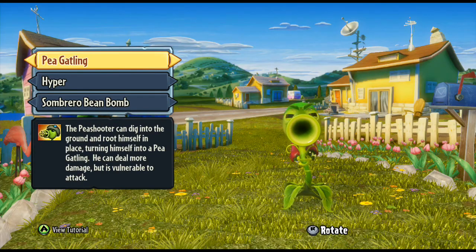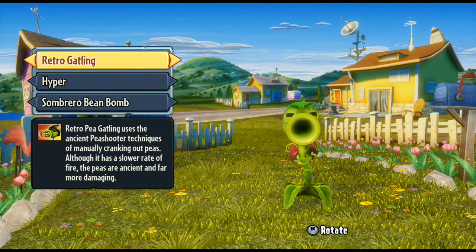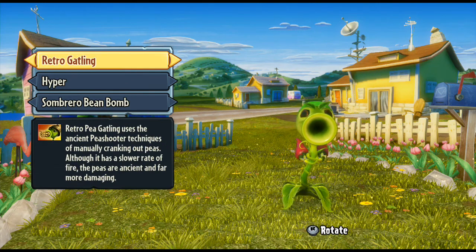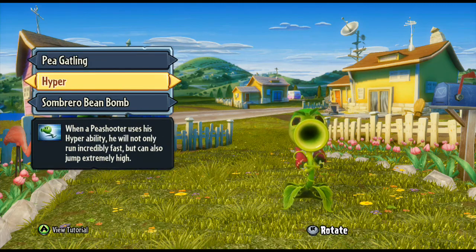For the ability upgrades, you've got the Pea Gatling and the Retro Gatling. The Retro Gatling has a slower rate of fire but it does do more damage, so it's a little bit more accurate. It's entirely up to you as to which one you want to use — I usually stick with the Pea Gatling, to be honest.